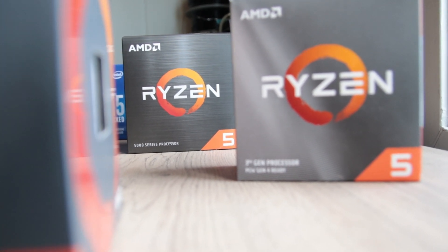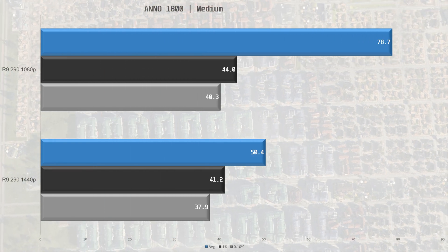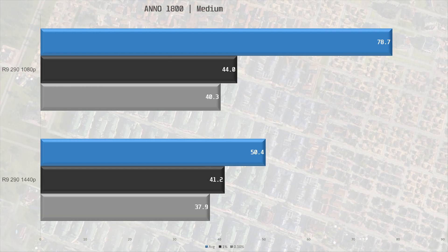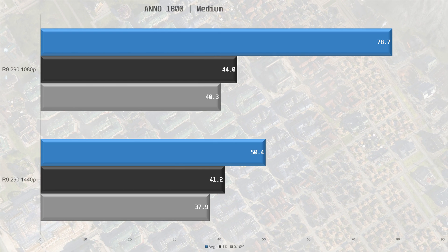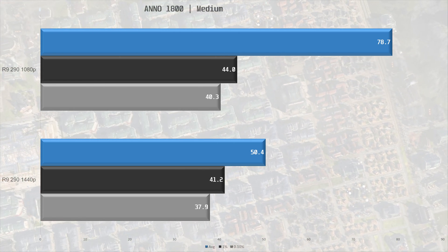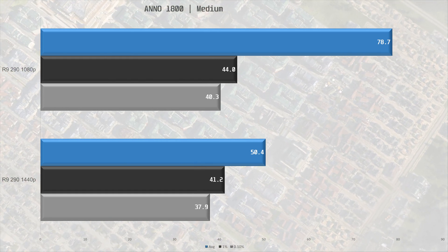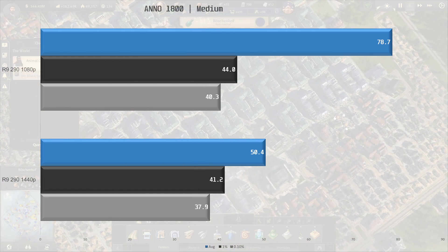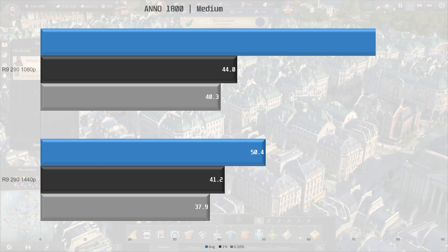Let's skip right into it with Anno 1800. At medium settings, the R9 290 delivers a decent playable experience at 78.7 frames per second on average. Frame times are dipping under 60 fps, but that's not a big concern in this title. Increasing the resolution to 1440p, performance takes a hit — we are now down to 50.4 fps average, still with medium settings. I would still say this is playable in this title at least.